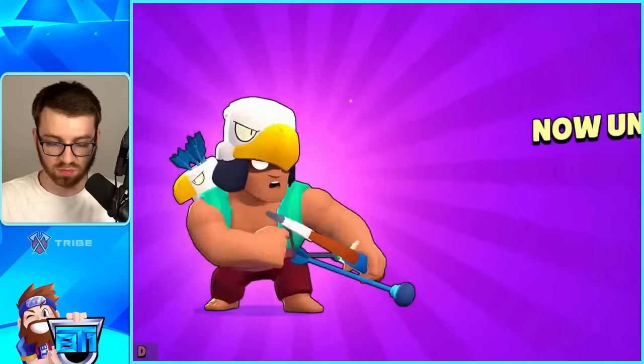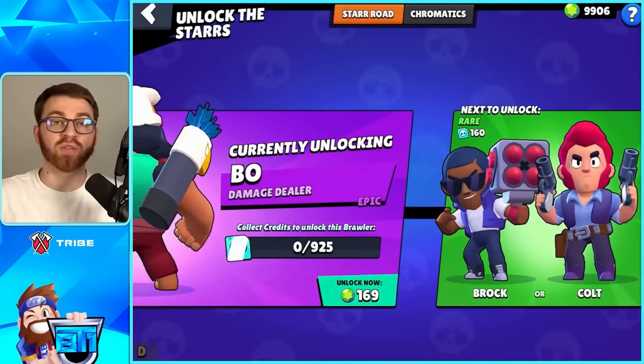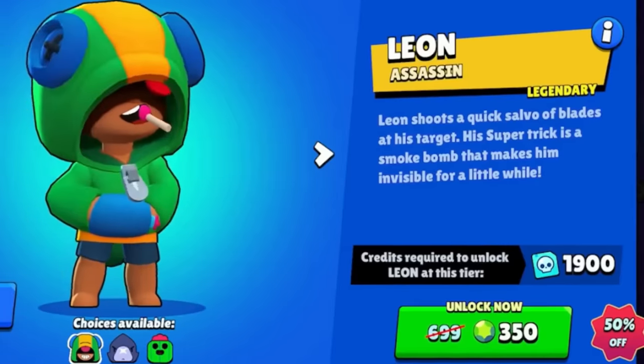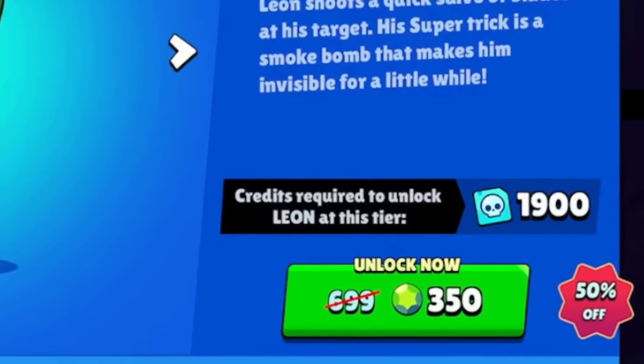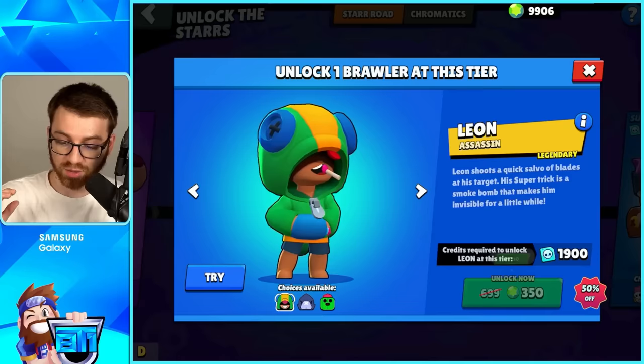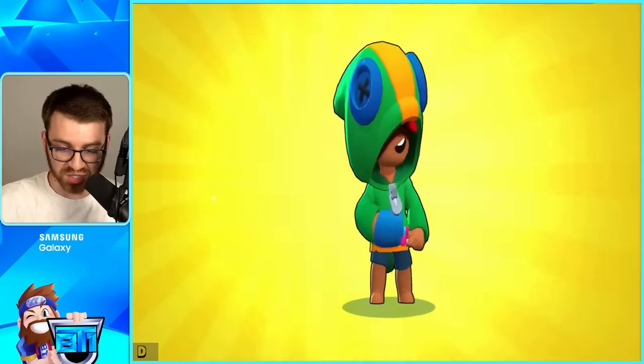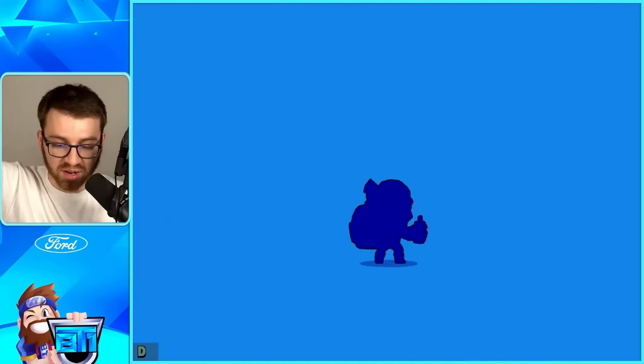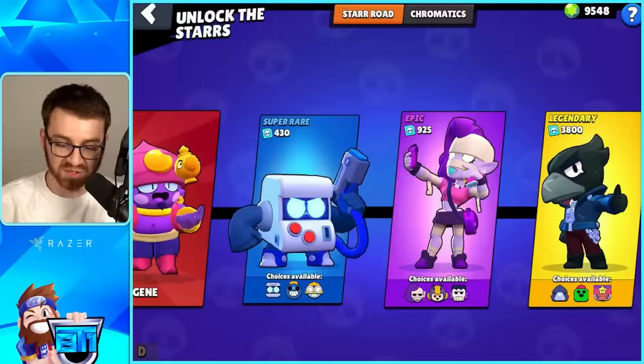Now we're on an Epic brawler — let's choose a new rarity. If we want to be a little edgy and unlock our first legendary, the first time you unlock a legendary on the new Star Road it's going to be 50% off for everyone. We can unlock Leon at any point for 350 gems — our first legendary already! Let's just continue on, go for Dynamite.